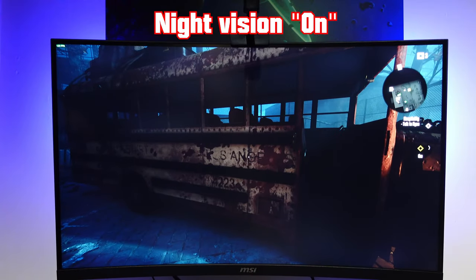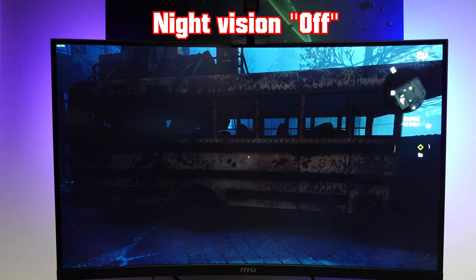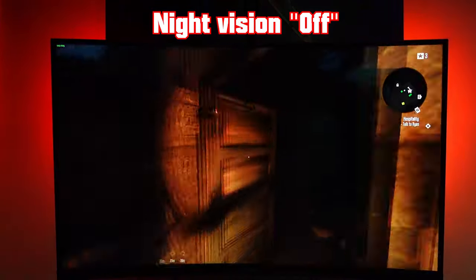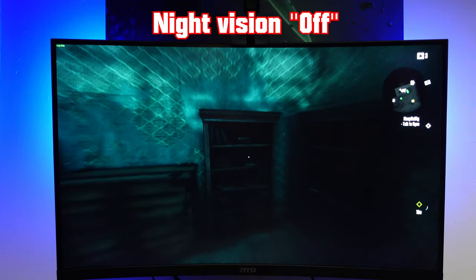Night vision makes it easier to see in the dark — that's one of its main points. Looking at the bus, you can see the difference with night vision on versus off. In multiplayer online games, I recommend setting it to 'Normal' so it's easier to see in the dark and no one can hide in the shadows and attack you without you knowing.